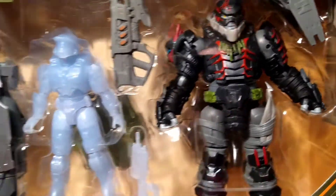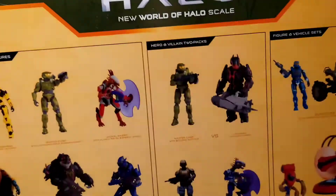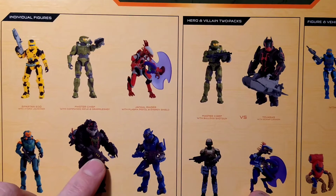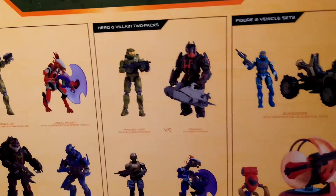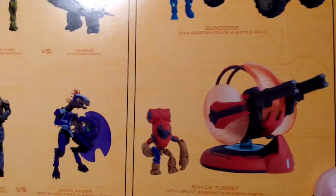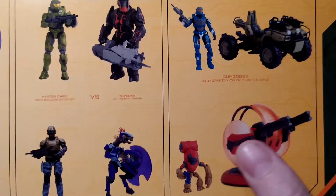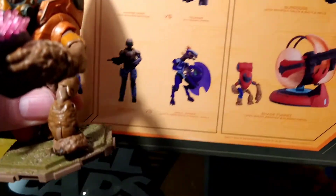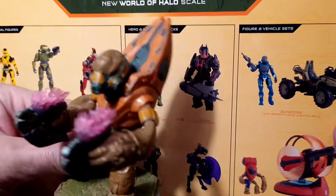Got these guys. Look at this thing — look at a giant Gatling gun thing. That is awesome. It's got yellow on there but this one's red. This is pretty cool — you got the Shade Turret with Grunt Assault Plasma. So this guy is different from this guy — he's got some kind of barrel pack on him. He looks like a little different color too. This guy is awesome.